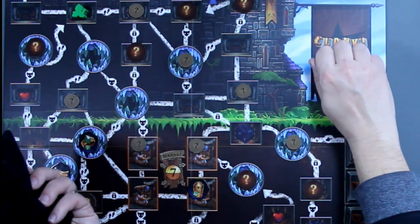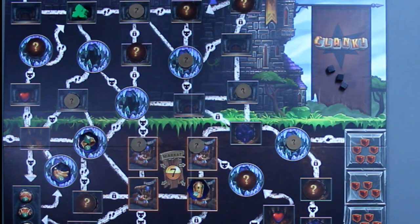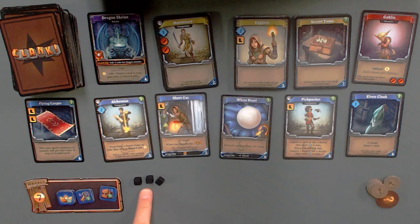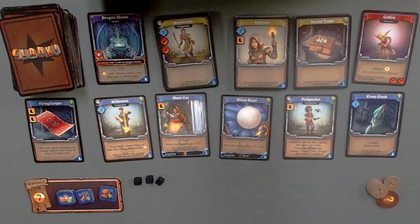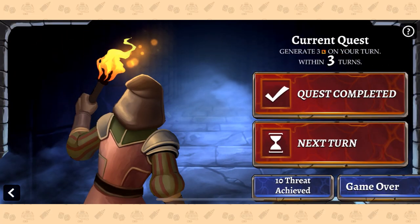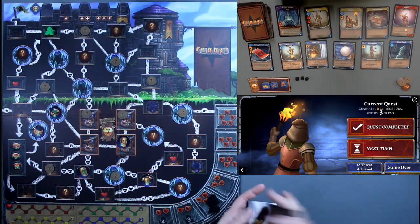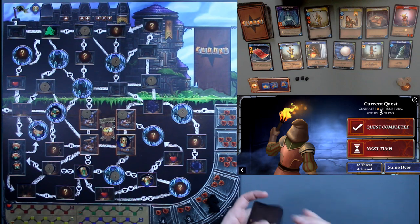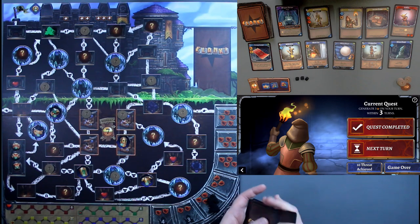I'm just going to leave the black cubes over here just so we can watch them start piling up. They're basically misses, but there's only 24 of these in the bag. So the more of these I pull, the greater chance she is going to nail me with her fire breath. Next quest: generate three movement on your turn within three turns. Not quite sure if I'm going to be able to do that — I only have two cards that do movement. There are a lot of movement-based cards still on the field that I can purchase. So we'll see what we got.